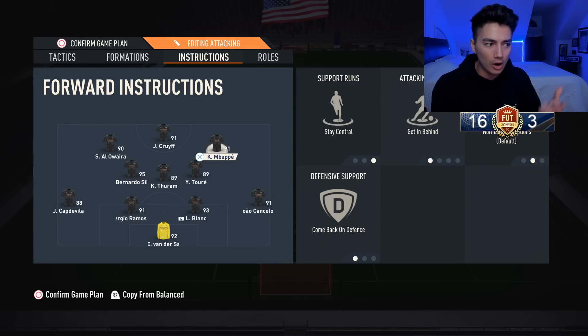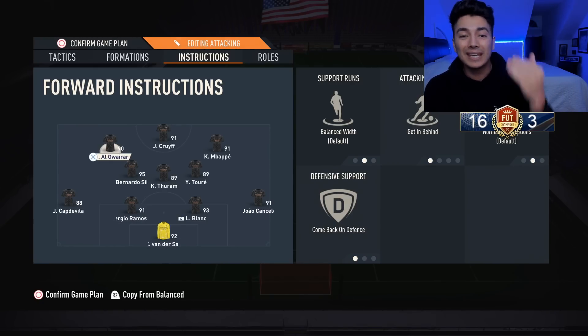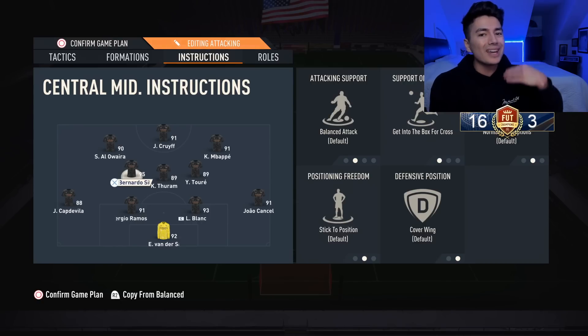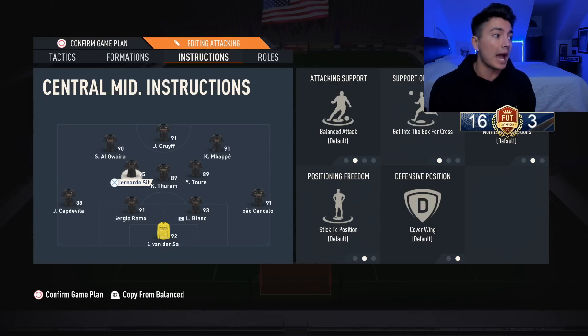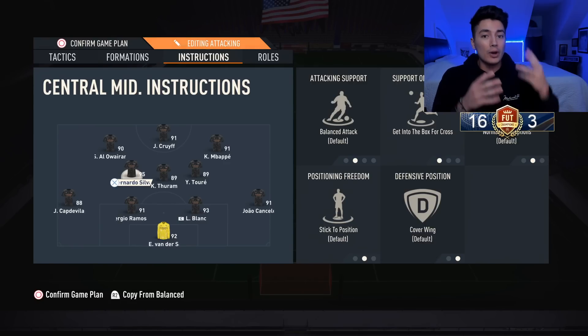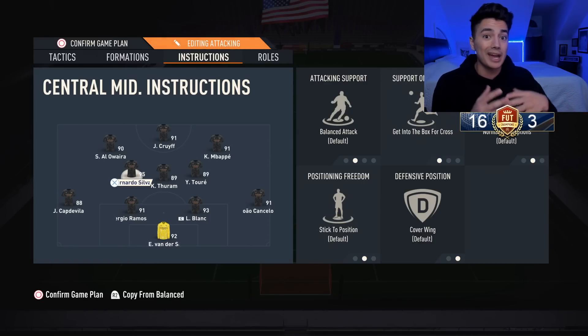Cancelo is on the right, so my right center forward — Mbappe — needs to be on stay central so he goes into the middle more, get in behind, and come back on defense. Aloiron is on balanced, get in behind, and come back on defense. For the midfielders, you want at least two — one CDM and one attacking center mid. I really like having three midfielders: one really defensive and two box-to-box types.